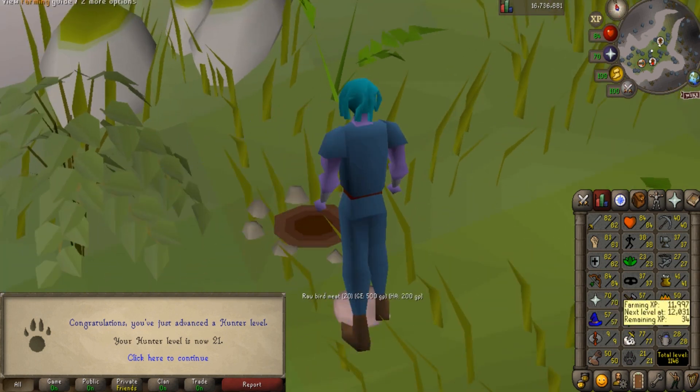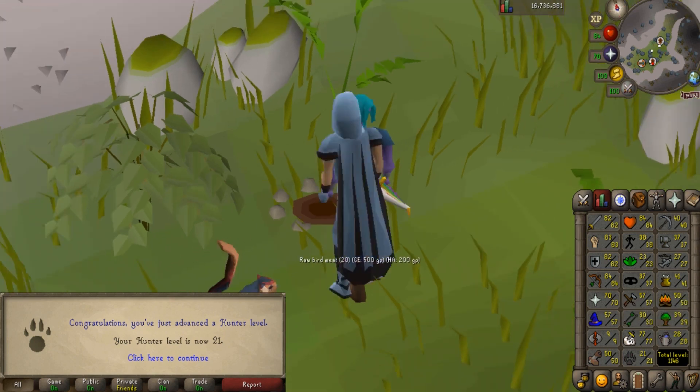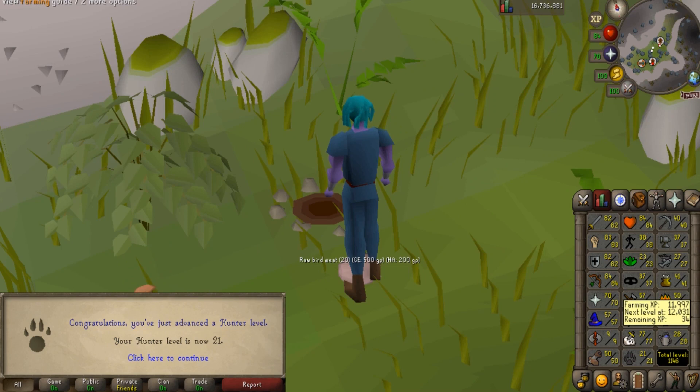21 hunter, almost to 24 hunter which will get us to willow birdhouse runs and that'll pick up our hunter levels. We're also at 28 farming — we planted all the fruit trees and almost got to 29 farming, so by the next fruit tree and tree run we will get to 30 farming.